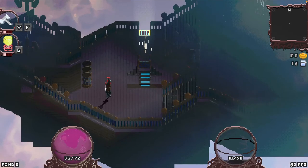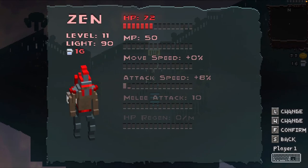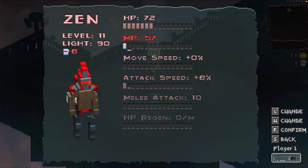Now that we have some more light and gold, let's use our light points. This is the menu where you can power up your attributes, and you use your light points to power up different attributes. Right now I'm at level 11, based on the total amount of light points collected — 90 total and 16 I can spend. So I can go and power up, say, hit points. Each pip on the bar requires a certain number of light points to fill — HP and MP take four light points each.